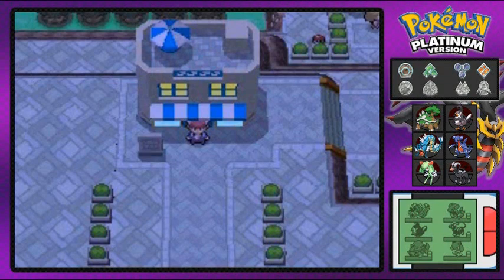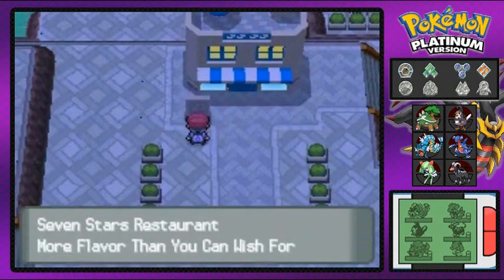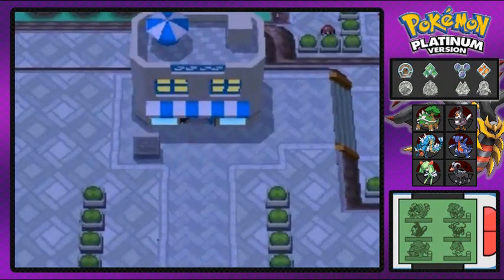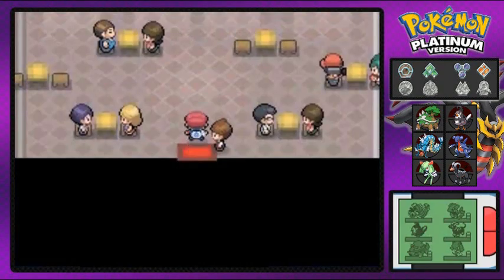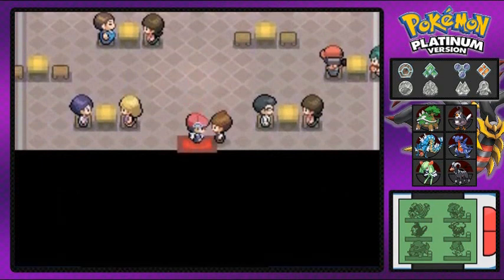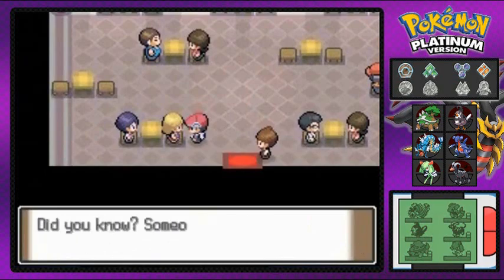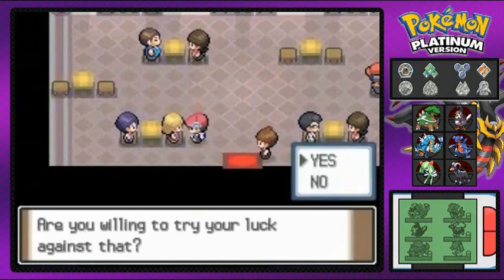What's up guys, it's me your host Draven and welcome to another episode of our Pokemon Platinum Walkthrough. Here we are in Hotel Grand Lake. I don't even know why they would make this a route or anything like that, but we're here for a short visit. This is a resort of some sort and you can actually battle a lot of people right here.